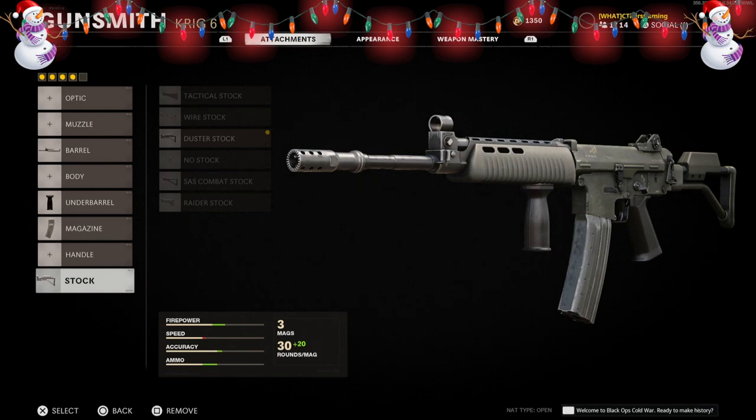And lastly for the stock, you'll need the duster stock. The Galil has appeared in all the previous Black Ops games and now you can add a fifth one by creating it in Black Ops Cold War. The KRIG 6 is absolutely overpowered — it's a laser of a weapon — so if you create the Galil and use it, you know you will be doing some damage.